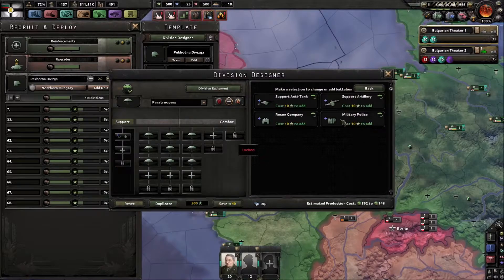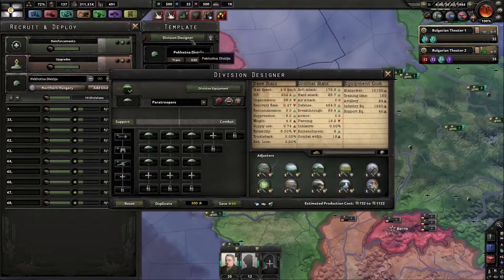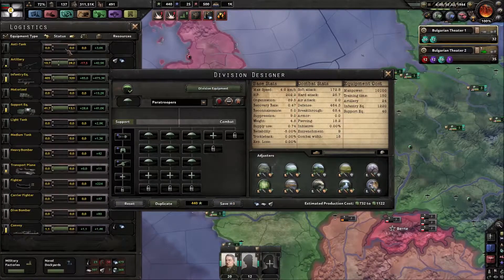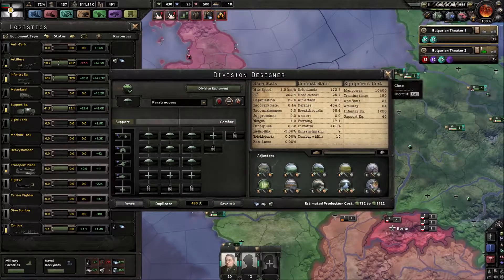Not military - police, engineers, recon and artillery. Let's save up first. Do we have anti-tank? Yes, we have anti-tank units, so we can put those in as well. Let's just save up.